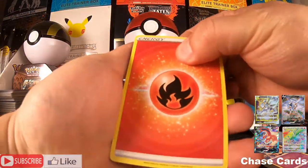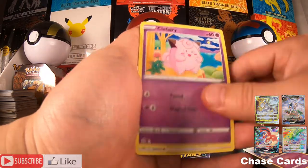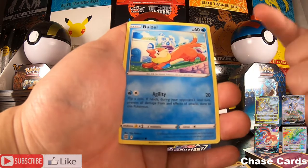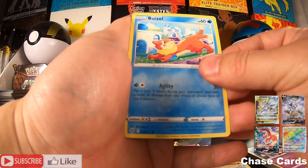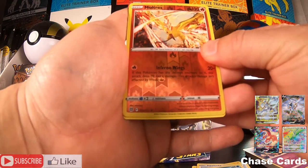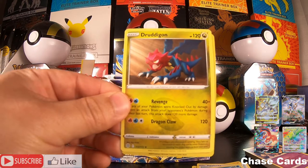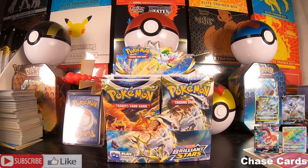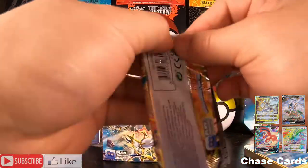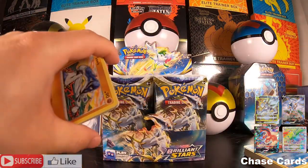Four to the front — we have a Fire Energy, Luxio, Hitmontop, Magma Basin, Falinks, Electabuzz, Hawlucha, Weavile, and a Moltres reverse holo — oh that's cool! And a Dragonair non-holo.